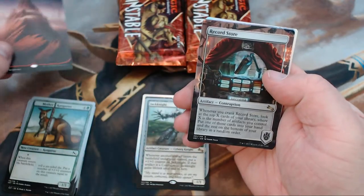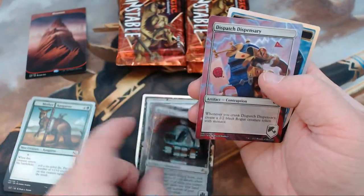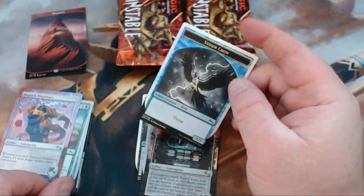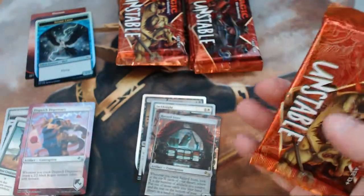And then for our Rare, we got Jack Knight. We got ourselves a Mountain. We got a Record Store Rare, Dispatch Dispensary and we got a Storm Crow. Oh, beautiful. So much good, so much good.